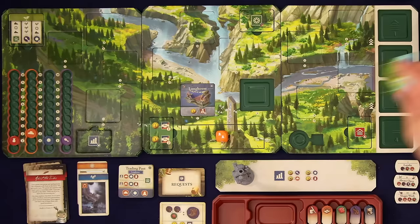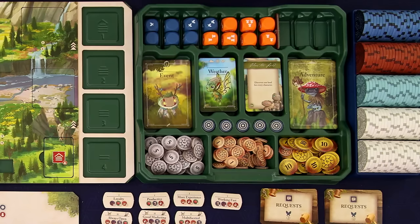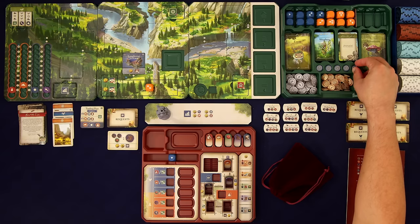Jump right to day three with the weather card — another sunny day, no event. Now that we have three weather cards, we can look at our spring tile, which shows three different seasonal patterns. If we match one of those patterns, it would trigger one of the events at the bottom. None of those start with sun, so we haven't matched any. The season will end once we've gone through all nine weather cards. Also, next to the weather deck we have a goal card: 'Discover one land for every character.' We discovered a land and there's only one character, so we've completed that goal. We'll mark it with a token and check it at the end of the season for a reward.